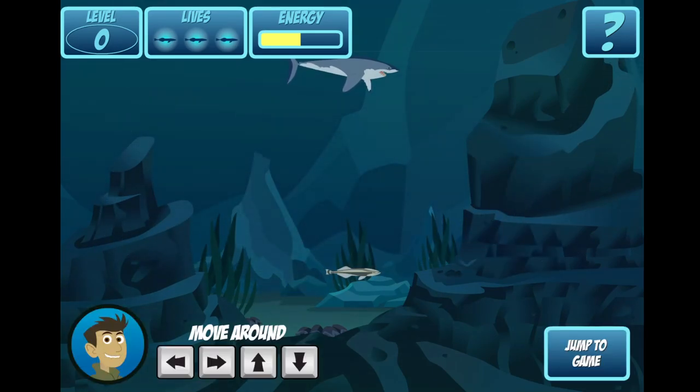Okay, you're the Remora, and you have to swim up to find Bumper the sperm whale at the surface. Use the up, down, left, and right arrows to swim. Go ahead, give it a try.